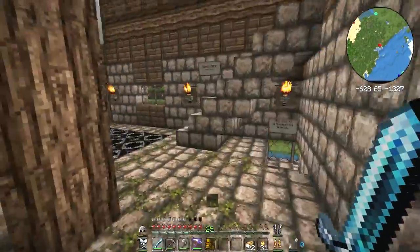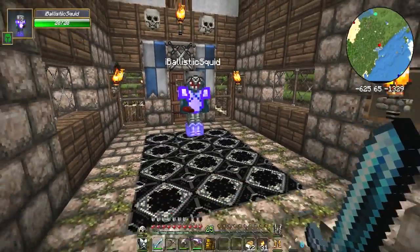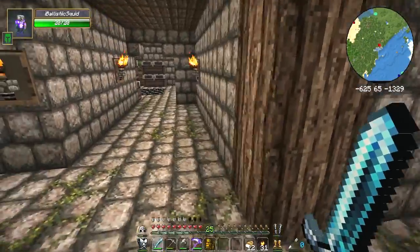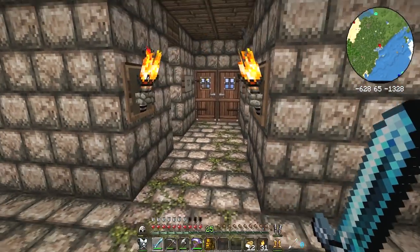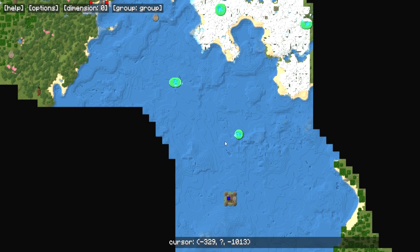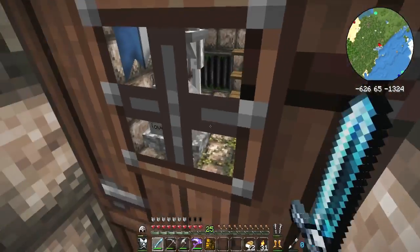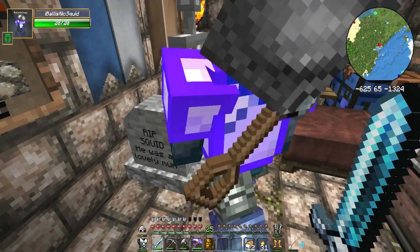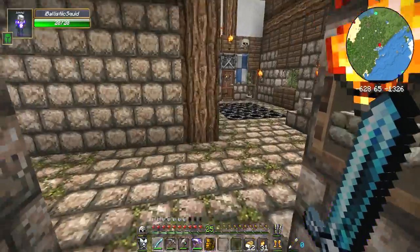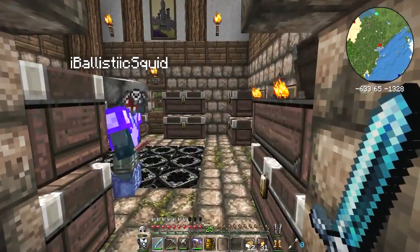Welcome back to the Exit Adventures, joined today by Mr. Squid. Hello! There's a gravestone in my house — 'RB Squid, he was a lovely man.' Has Ash done that? He must have done. I'm not dead, Ash, I'm not dead! No, you're still alive.